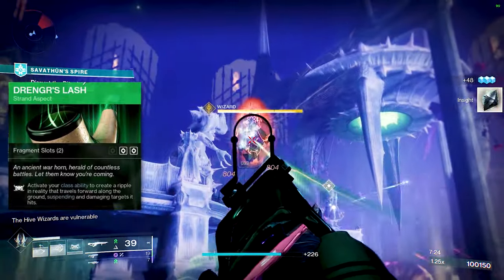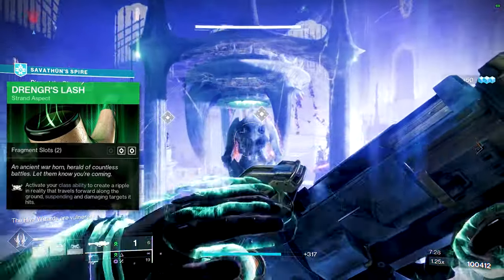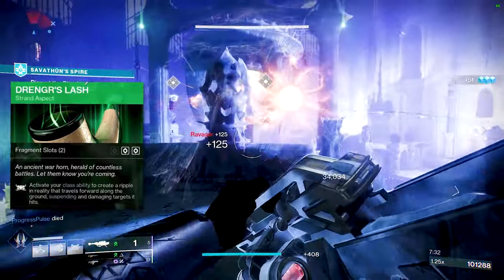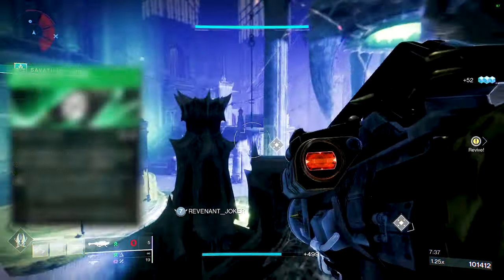Aspect-wise, definitely go with Drengr's Lash — it's the whole point of using the Abeyant Leap. Activating your class ability creates a ripple in reality that travels forward along the ground, suspending and damaging targets it hits. With the exotic, you get three of these, they travel farther, and are more aggressive, so use your class ability as much as humanly possible.